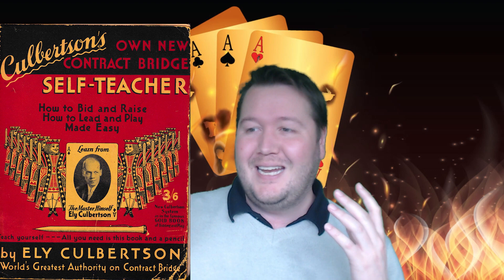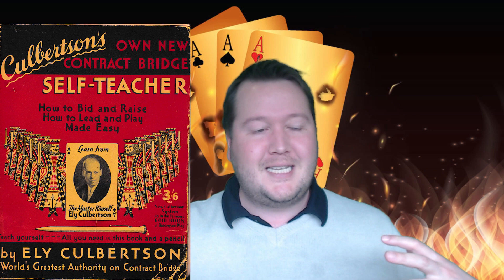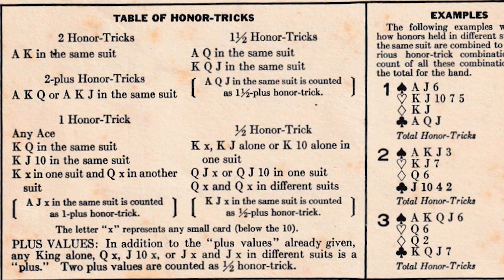Let's look at what systems actually used to look like. Going back to the 1930s, one of the most popular was the Culbertson system — here's a book by Eli Culbertson, and you can see he's very humble with the tagline 'world's greatest authority on contract bridge.' One of the things that's changed a lot over the years is how we actually evaluate hands. What was recommended then was honor trick tables, which is sort of hard to wrap my head around compared to what we have today where you count four-three-two-one. Some things have been refined and streamlined.